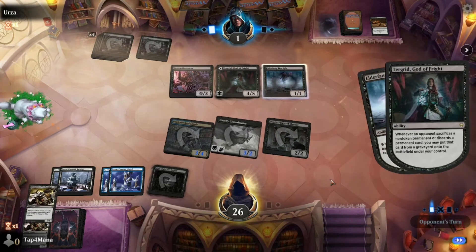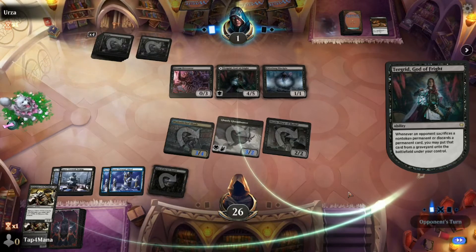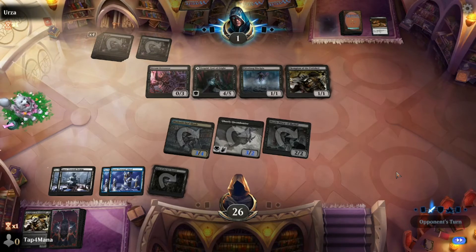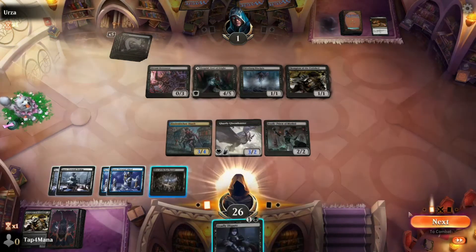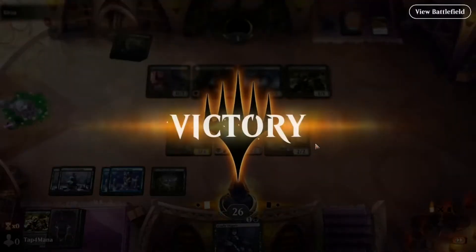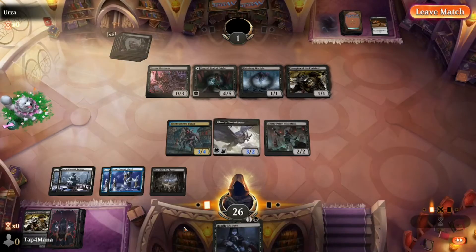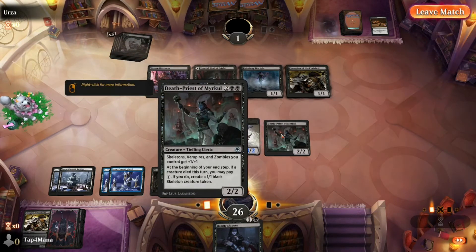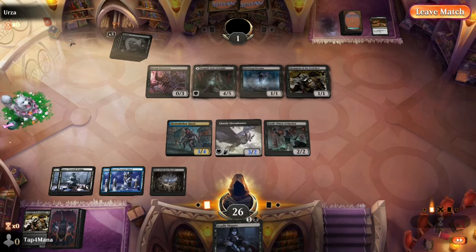Tergrid with menace — that's good for us, we only need one creature to go through. Okay, I have to discard my Champion. Oh, nobody — oh my god, we have a flyer there! He didn't deal with the flyer so I think we're good, he doesn't have more mana. That's it — that was a win. But don't get it twisted — this was the perfect matchup: the best one drop, the best two drop, and one of the best four drops.